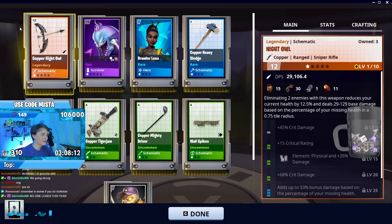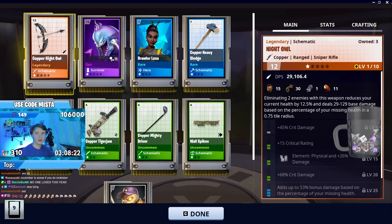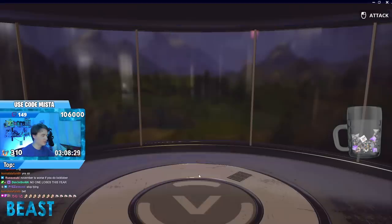Got the Night Owl. That bow — apparently with the six perk on these weapons being as good as they are, this might be a decent weapon. I don't know — is there any way to activate that every single shot? Does anybody know?